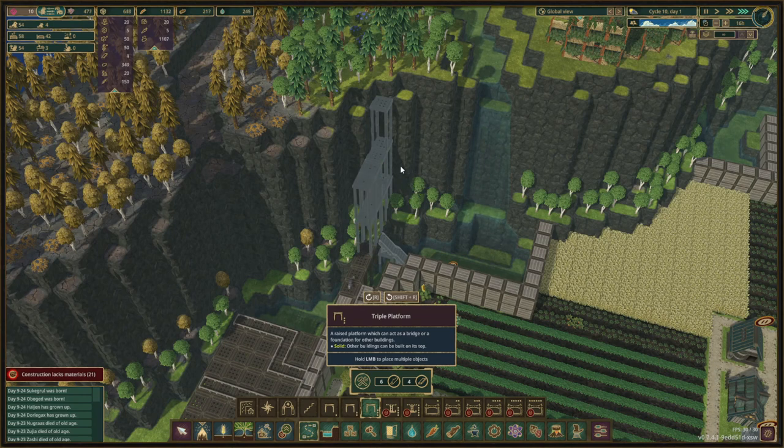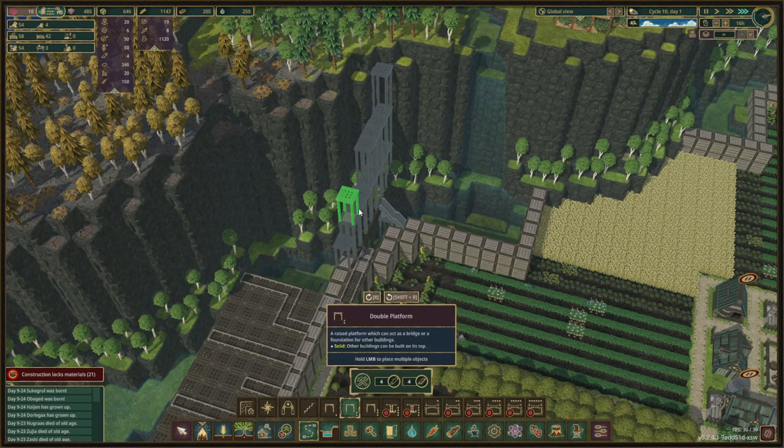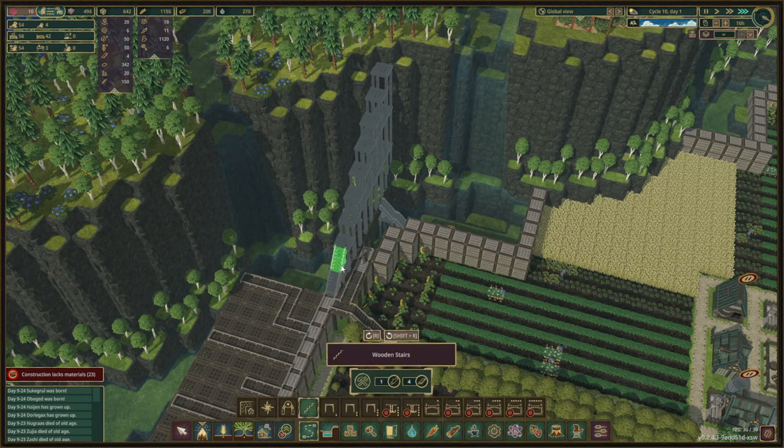We have the double single, we have the water back so that is good — double single. This one, and now we go for the doubles: double, double, double, double, and then we can do single, single, and single. There we go, we can get up here now, lovely.